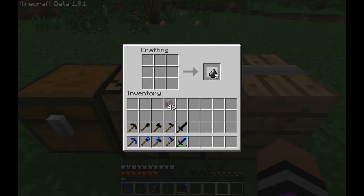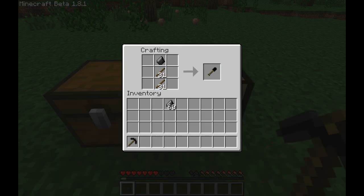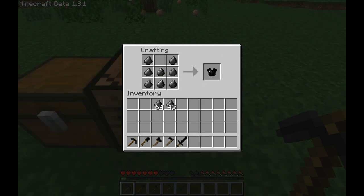Hello, this is Jonathan from AwesomeSquareWave, and today I'll be showing you the FlintCraft mod. This mod adds more uses for flint. In addition to crafting arrows, it allows you to craft tools and armour.